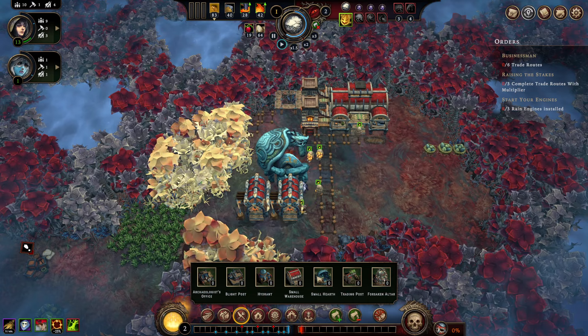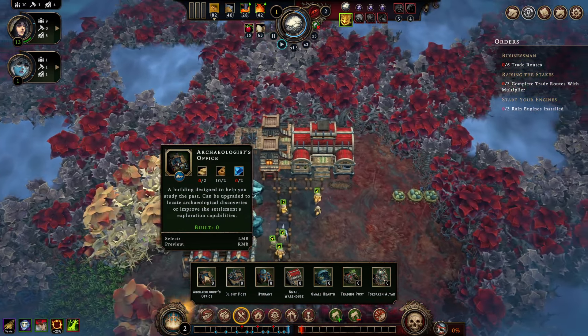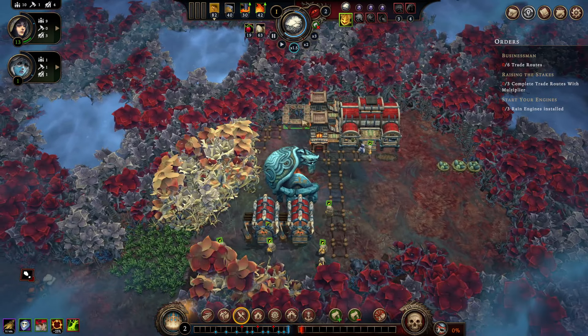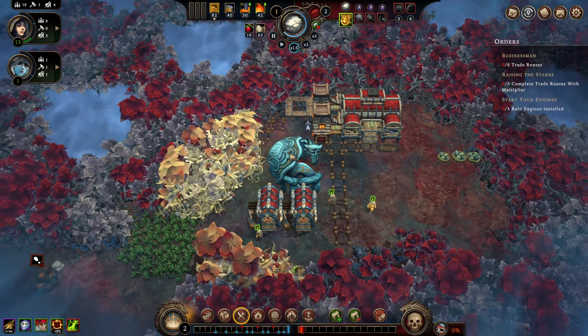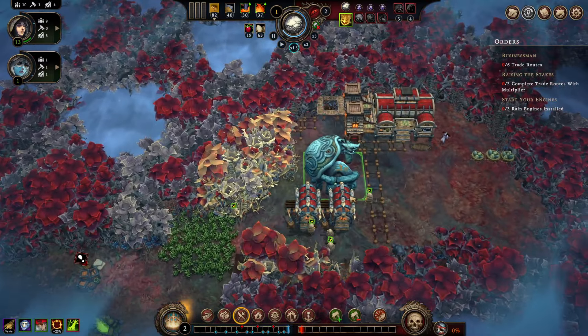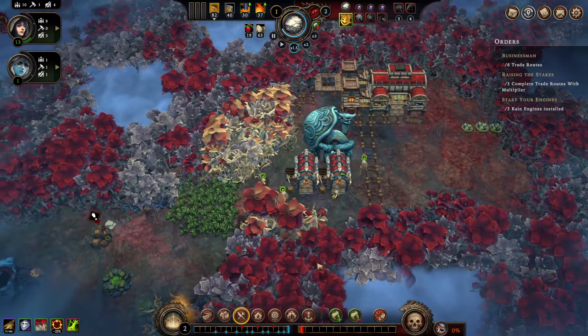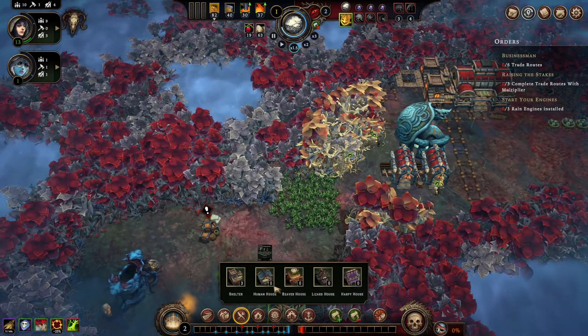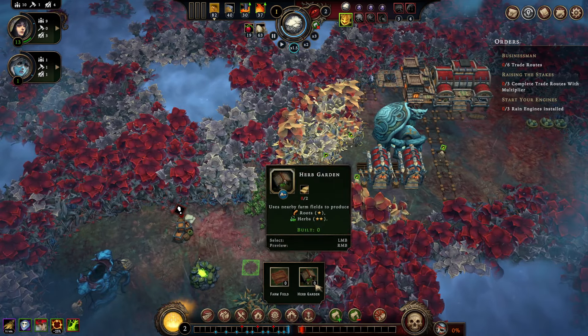There is the archaeologist's office. But to build that, we're going to be needing other buildings and materials that we don't have access to yet, so we're going to delay this for now. Archaeology does require pairing and is currently out of reach for us anyways.